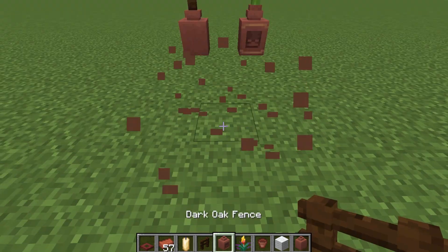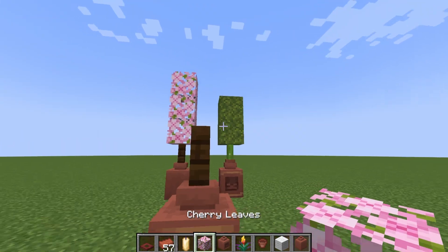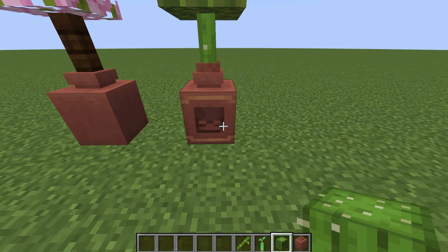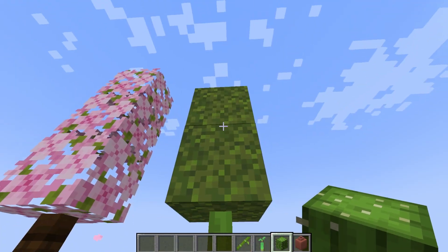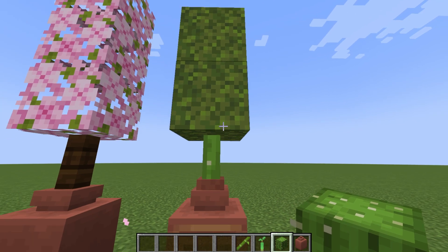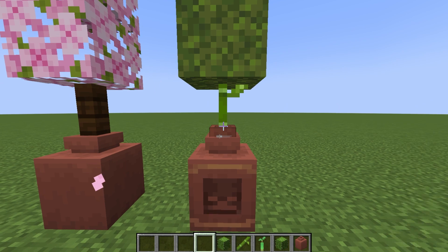Another cool lifehack is building yourself a little bonsai tree — really just a matter of putting a decorated pot, putting a fence post in it, and then some leaves on top. Also, this is a decorated pot with a regular pot on it. In the pot there's a cactus and then on top of it there's some moss blocks. It looks really nice.